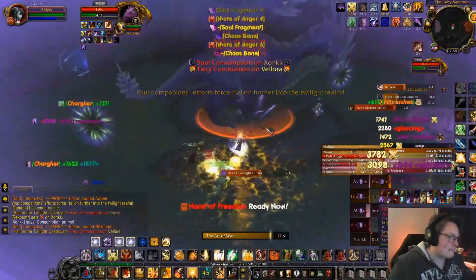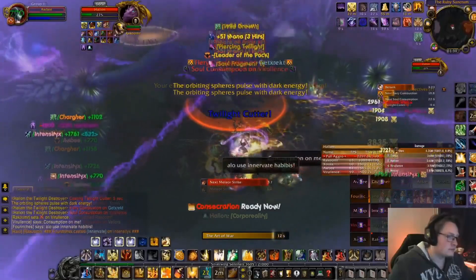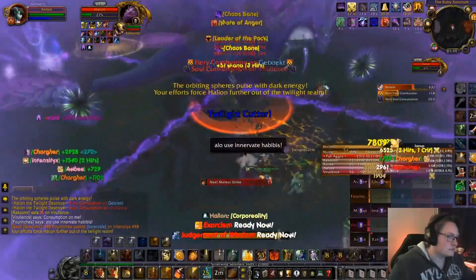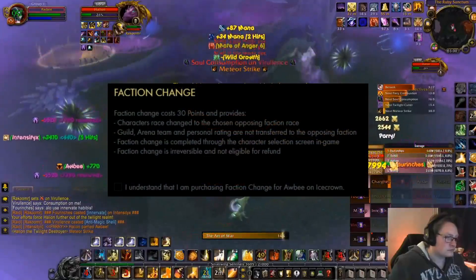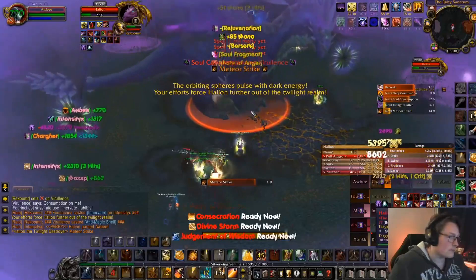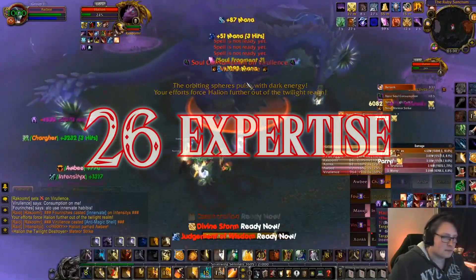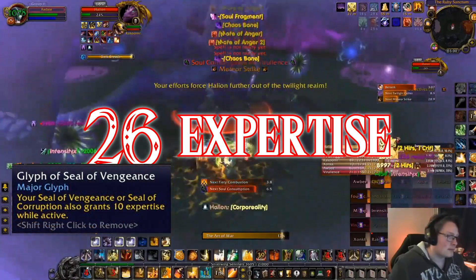Keep in mind that a Draenei can provide you with 1% Hit Rating. If you happen to be Horde with no access to that Draenei buff, you could always consider faction swapping to the better faction. Now that our Hit Rating is situated at a firm 8%, we will want 26 Expertise. The Glyph of Vengeance can help you out greatly with achieving this goal.